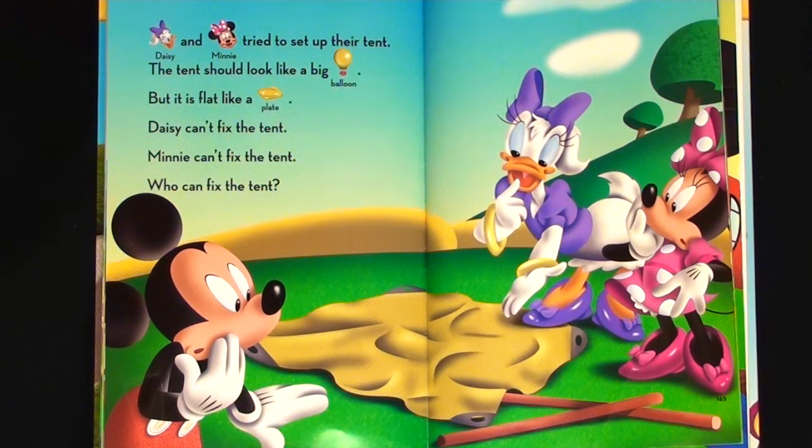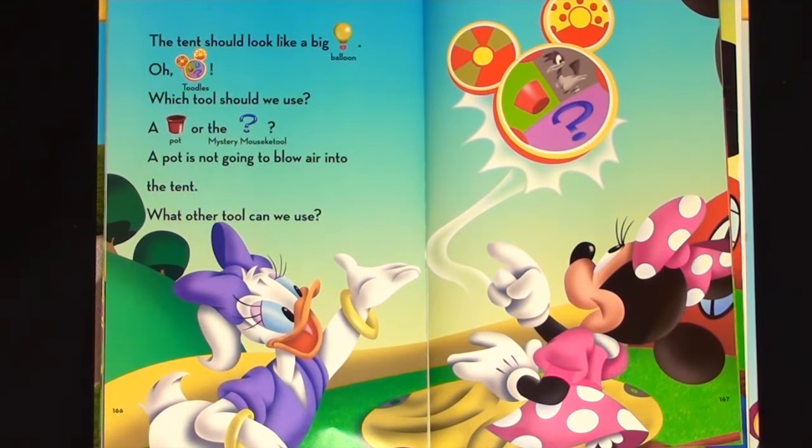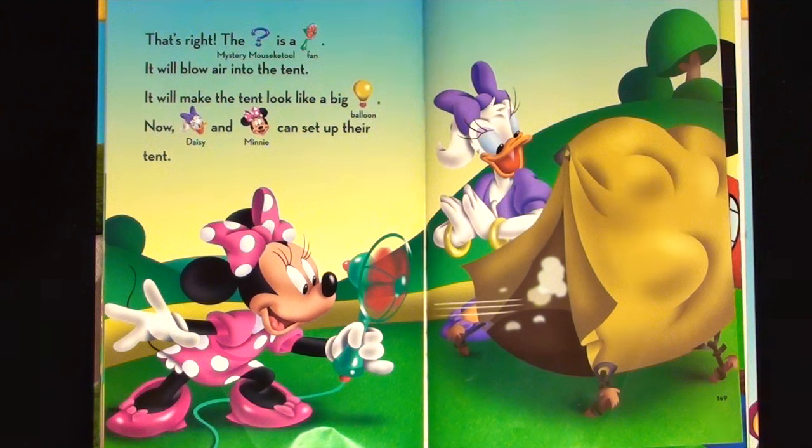Daisy and Minnie try to set up their tent. The tent should look like a big balloon, but it is flat like a plate. Daisy can't fix the tent. Minnie can't fix the tent. Who can fix the tent? Oh, Toodles, which tool should we use — a pot or the mystery Mousecatool? A pot is not going to blow air into the tent. That's right, the mystery Mousecatool is a fan. It will blow air into the tent and make it look like a big balloon. Now Daisy and Minnie can set up their tent.